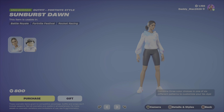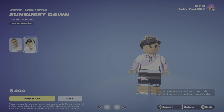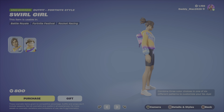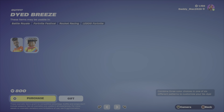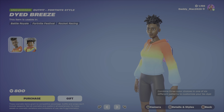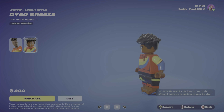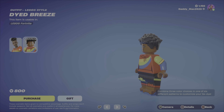This exists for four different outfits. We have Sunburst Dawn here — I shouldn't say style options, just four different outfits but all very similar. Then we've got Swirl Girl with the Lego style. And finally we've got Dyed Breeze. I like this one — this one pops, it looks nice. I like all the colors there, it looks really good.